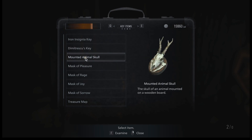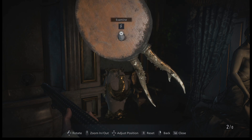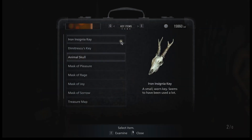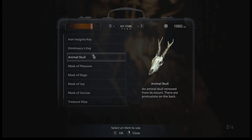Go to your inventory. Go to the animal skull mount. Examine it, rotate it, and when you examine the back, you can unscrew the screw, take it off, and it has four buttons on the underside — which now makes it so it can fit into this slot.